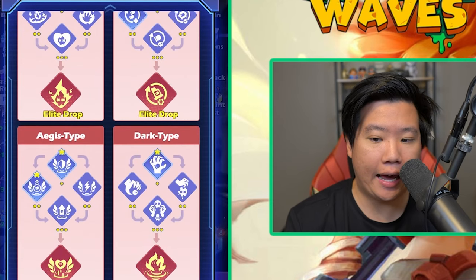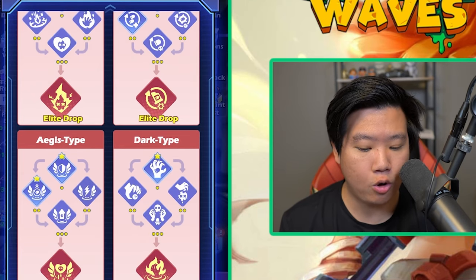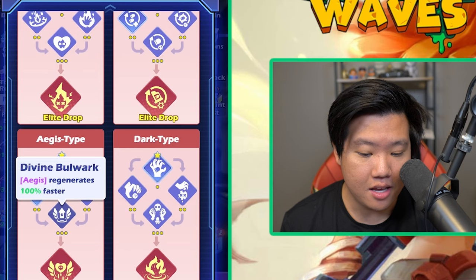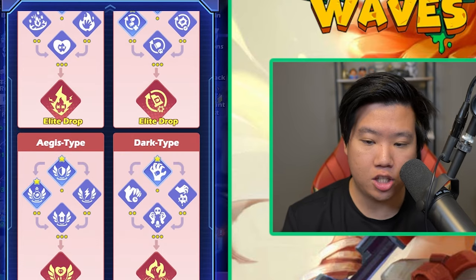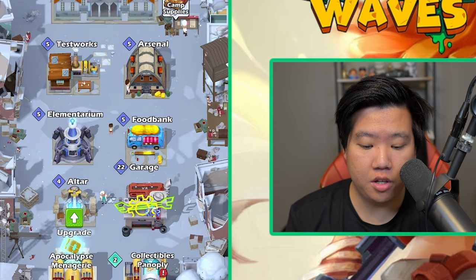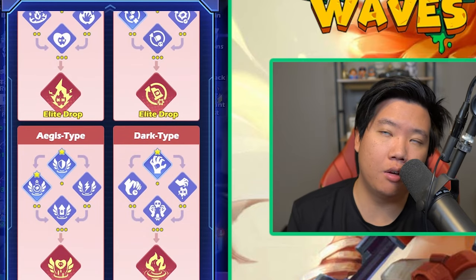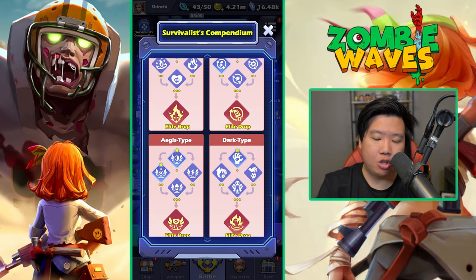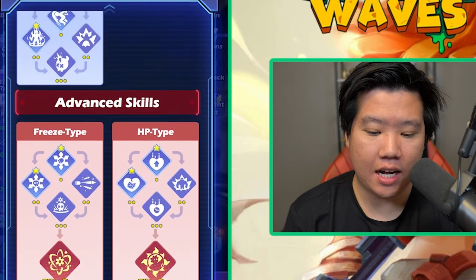The Aegis type is really good and a great complement with the vault gun because of the lightning. I try to avoid the elite drop — I'll get the divine bulwark and marching for the movement speed and reload speed. What's great about Aegis type is it gives you a camp skill where you start with an Aegis, which is essentially a free compendium when you first start the game. It pairs really well with the vault gun. If you're thinking about getting extra damage, look into the dark type — it's a good complement with the fire type as well.